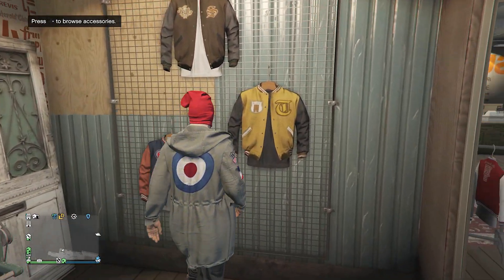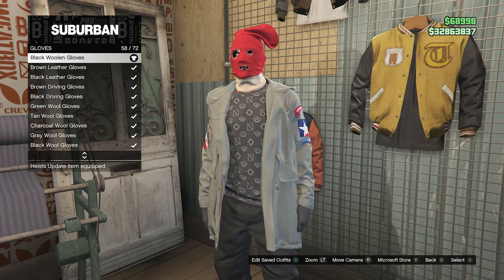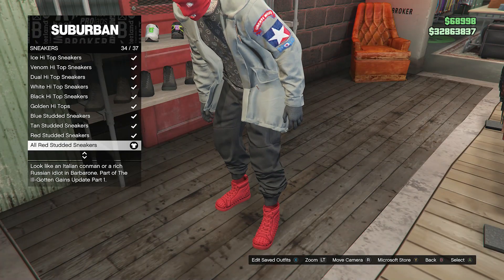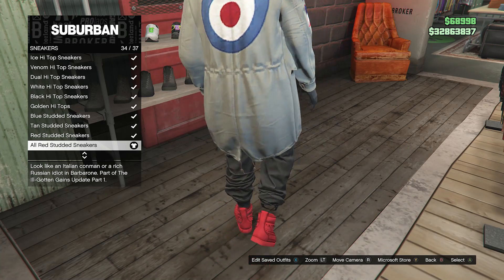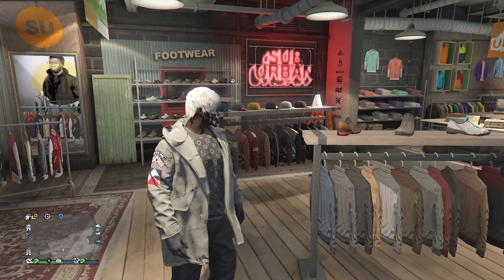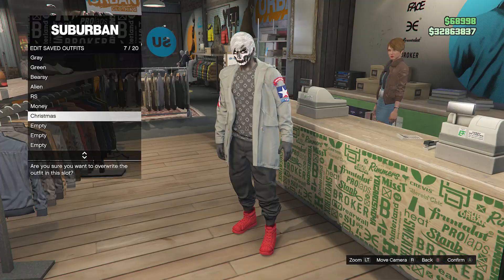Go over to the accessories, scroll down to gloves on slot 7, and look for the black woolen gloves on slot 58. After you have equipped the black woolen gloves, back out of accessories, head over to your shoes, click on sneakers on slot 2, and equip the all red studded sneakers on slot 34. After you have equipped the all red studded sneakers, back out of your shoes and take off any head accessories your character has. Then walk up to the front counter, hit edit saved outfits, and save the outfit on any slot that you want.